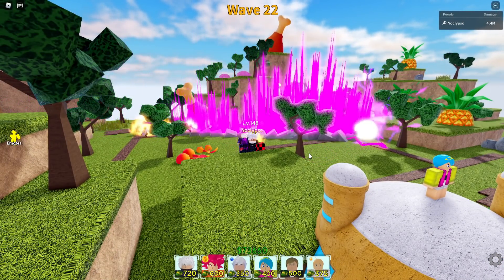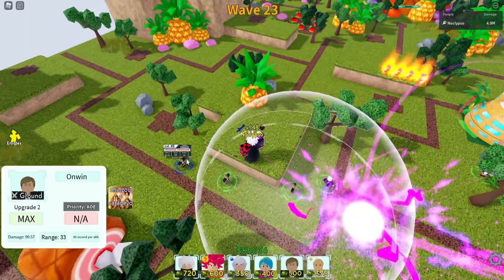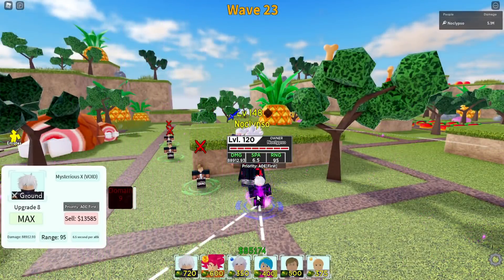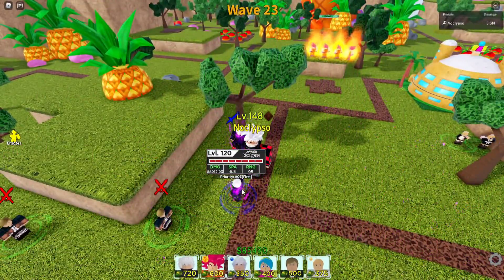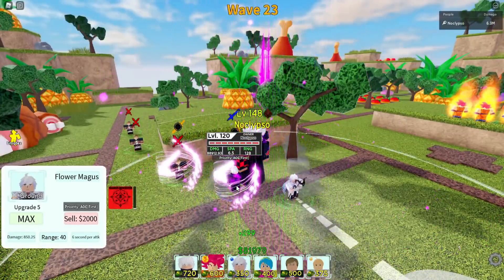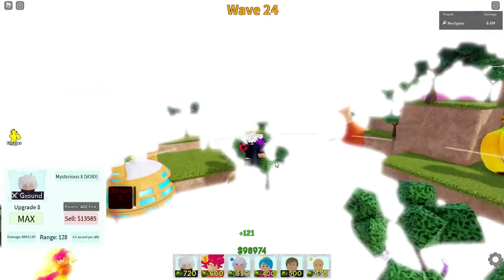Gojo basically now has the title of best support character in the game in terms of time stops. The best support right now is Erwin, so let's place him down and upgrade him to see how much he buffs Gojo. With his buffs, Gojo is chilling at 88,912 damage. To fully place this character it costs 27k total — and it's hella worth it. Then buffing with the flower mage Merlin gets him to 128 range. A 128-range time stop covering the whole map — that's leaderboard material.